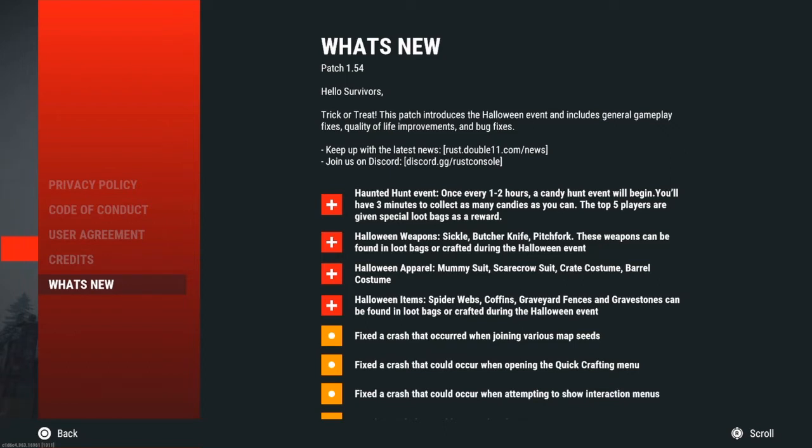The Halloween weapons are the sickle, butcher knife, and pitchfork. These weapons can be found in loot bags or crafted during the Halloween event. These three weapons actually have their own damage stats. The pitchfork takes the spear stats, pretty much. The butcher knife is probably like the combat knife but a little bit slower, and same with the sickle — it's a lot slower but does a pretty good amount of damage.